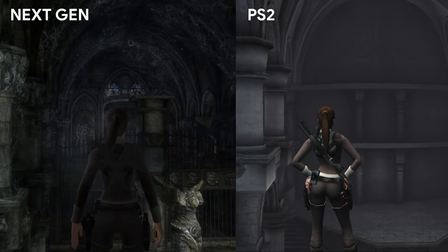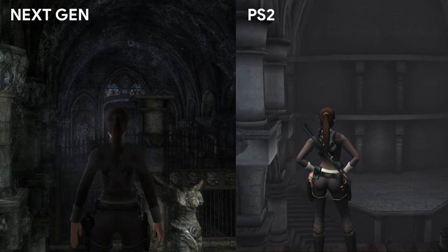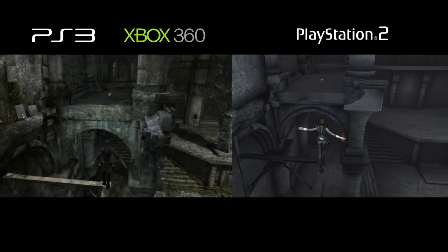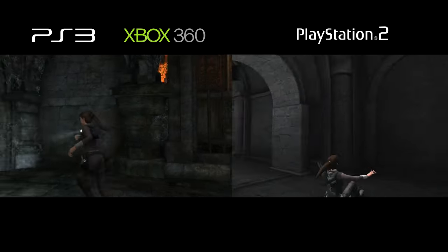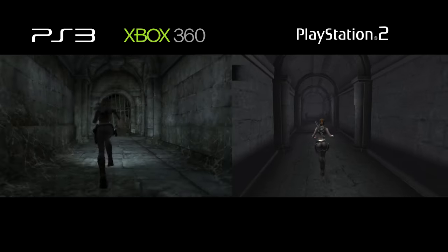Croft Manor was fine because that level is so short anyway in both the PS2 and its next-gen counterparts. Both versions are almost identical except you have to solve an extra puzzle to open the gates leading to the room with the stained glasses in the next-gen version. On the PS2, you just go through it — it's like a walk in the park.